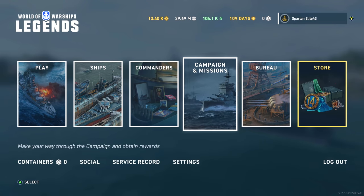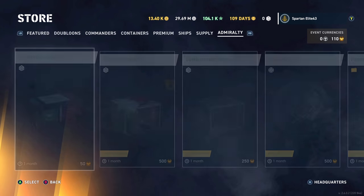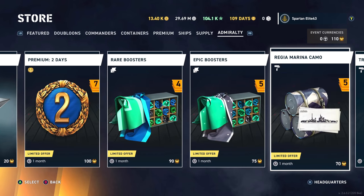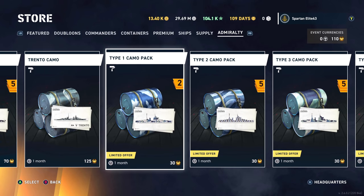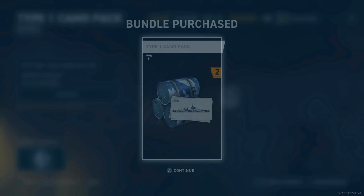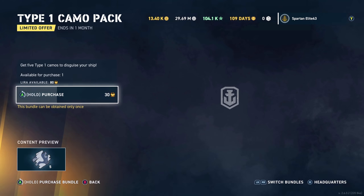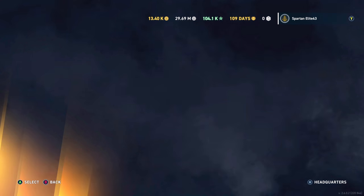What I'm going to do is go over to the store. There's some Type 1 camo available in Admiralty, and we'll just go buy that real quick. It's not that big a deal. Type 1 camo pack — there are five of these available in each pack, so we're going to have to buy two of these. And there you go.